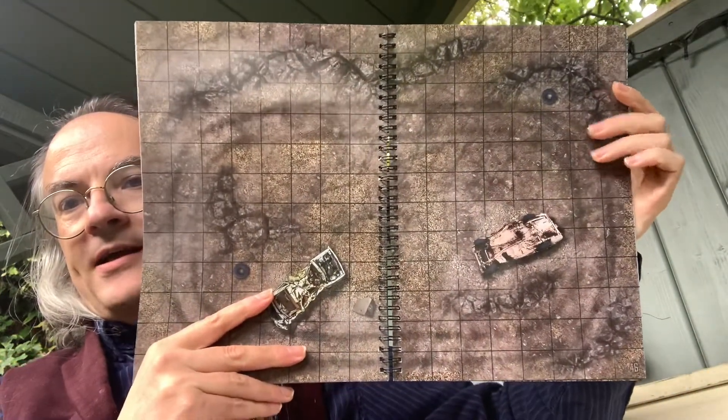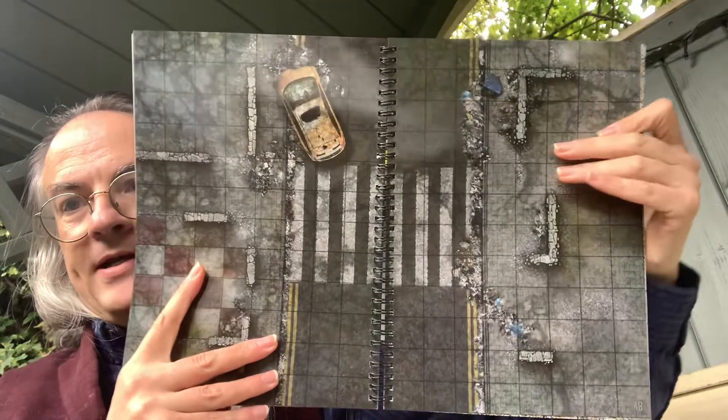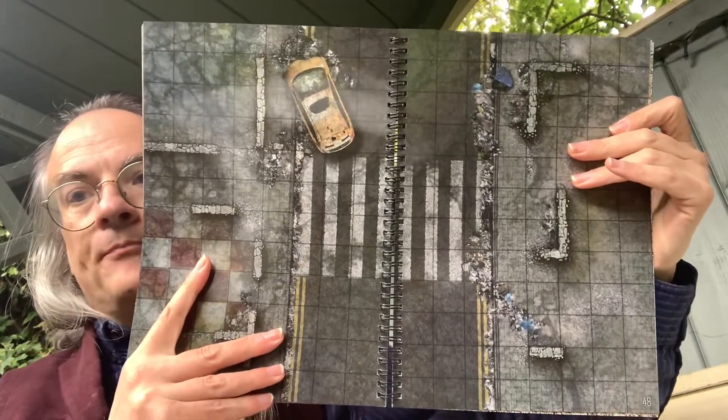There's almost a racetrack layout as you see going around. So these are more obviously out in the badlands, definitely for the post-apocalyptic setting. And there's a street scene with ruined buildings, a car in the corner, nothing much left of the buildings.